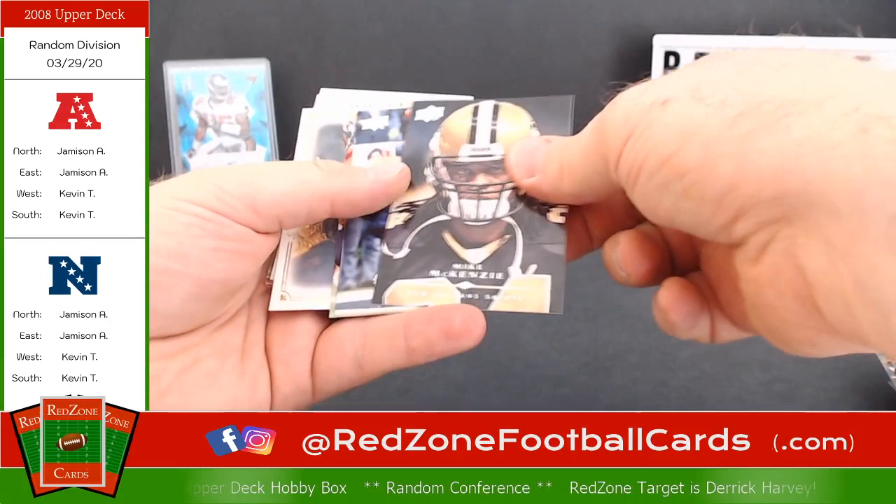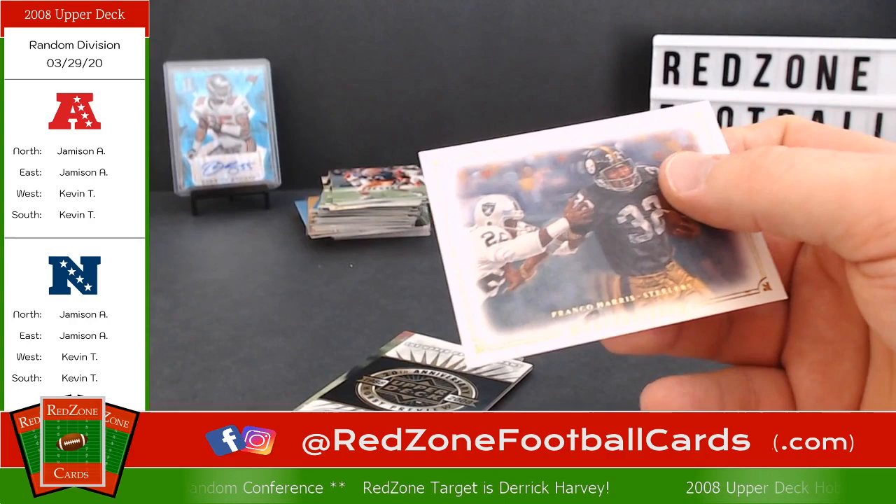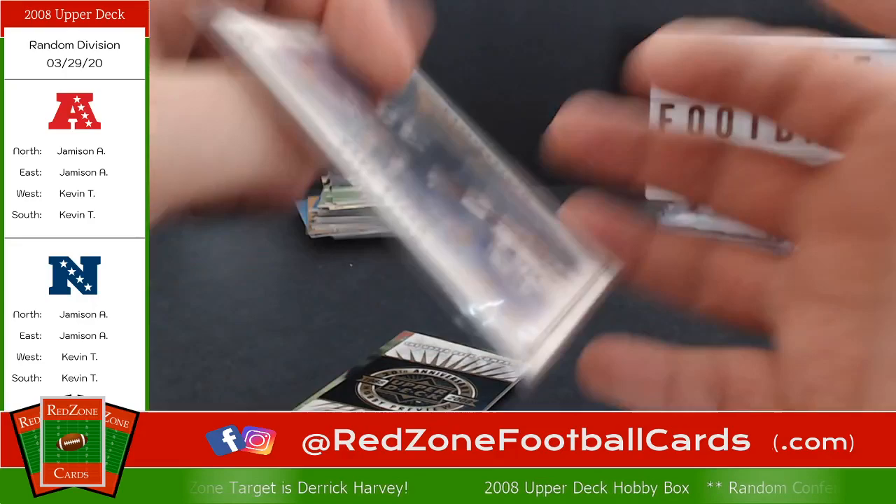Oh, there's a Tom Brady — set that to the side, everybody likes Tom Brady. Mike McKenzie, Bobby Ingram, Arnaz Battle. Franco Harris, yes! Nice, decent looking card. This pack is empty — let's throw it in a thick one for right now, probably not worth much, but some Steelers fan might appreciate that.